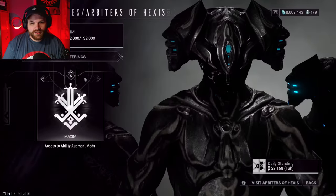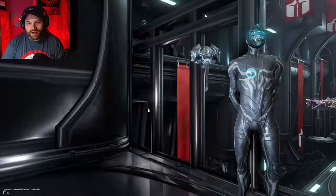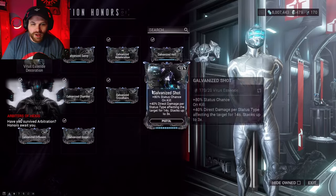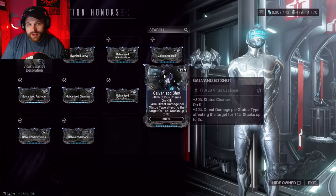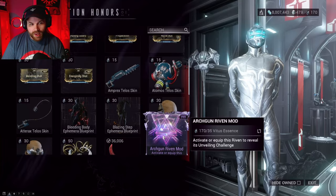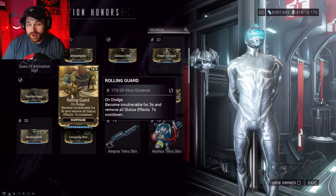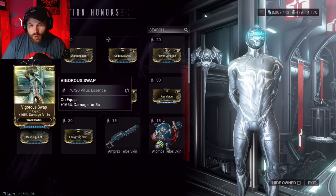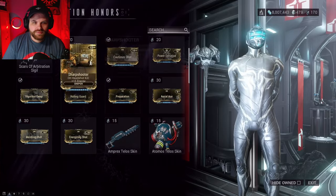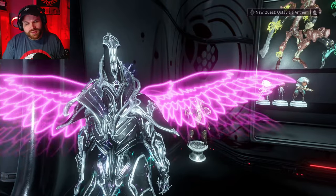Once you have a stack of Vitus Essence, head to the Arbiters of Hexis. The fastest way is through the Relay. Talk to the Arbiter on the left, scroll down, and you'll find the Galvanized mods at the bottom — those are the ones you're after. He also has other useful mods like Rolling Guard, Vigorous Swap, Preparation for extra starting energy, an Arch-gun Riven mod, Energizing Shot, and Mending Shot. Make sure you check all of those out.